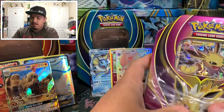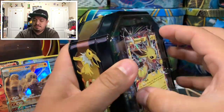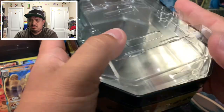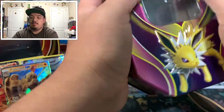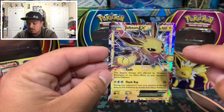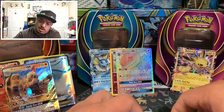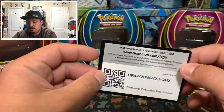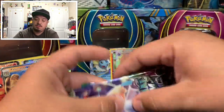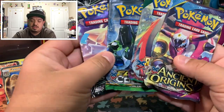Now on to Jolteon. This Jolteon promo card right now is somewhere around ten dollars, but I remember at one point it was like $60, then dropped to $30 and stayed there for a while. Here is the code card — same thing: Celestial Storm, Fates Collide, Ancient Origins. Let's end with Celestial Storm this time.